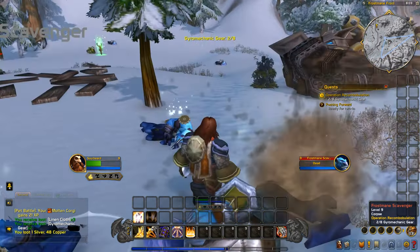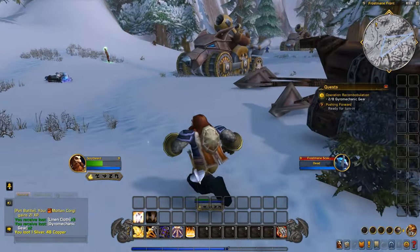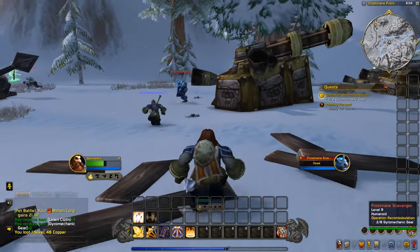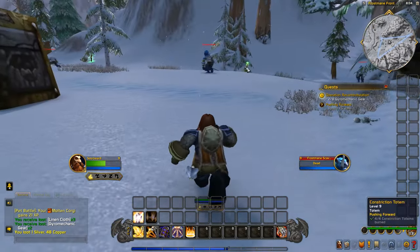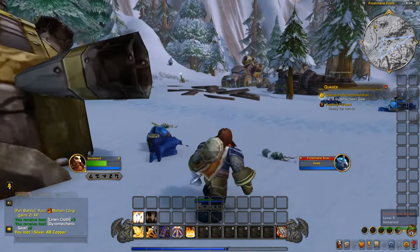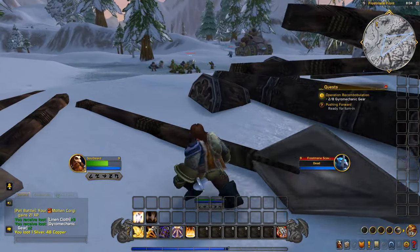Okay, so those things aren't on the ground — we get the gyro mechanic gears from killing these Frostmane dudes. I could have sworn they weren't highlighted as a quest mob. Only some of them drop the gears that we need.